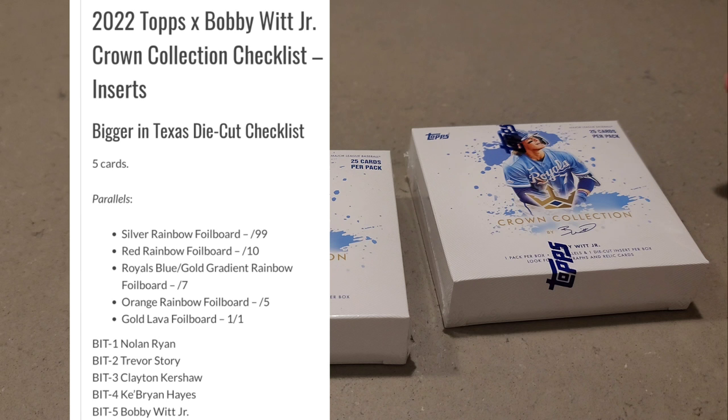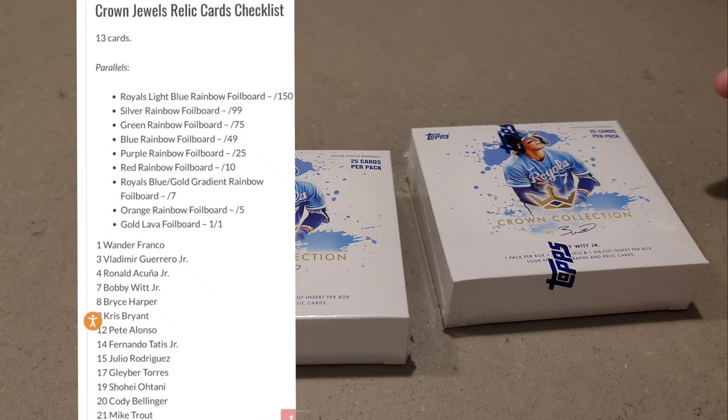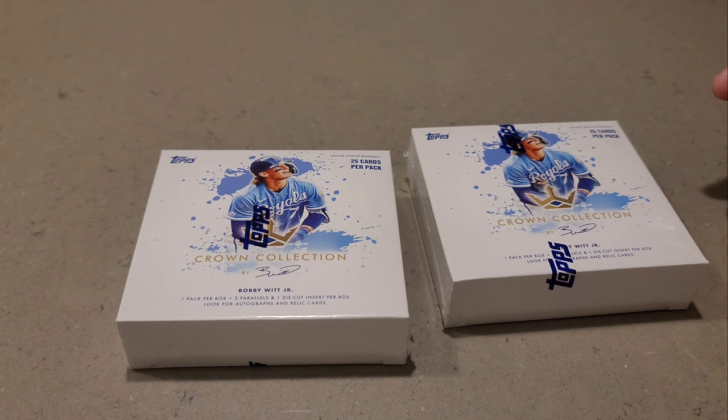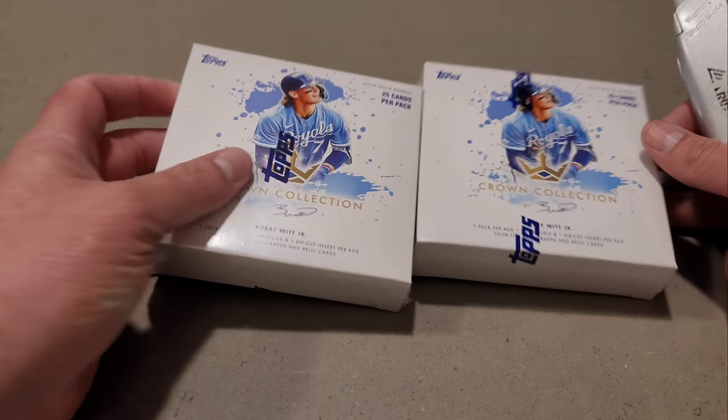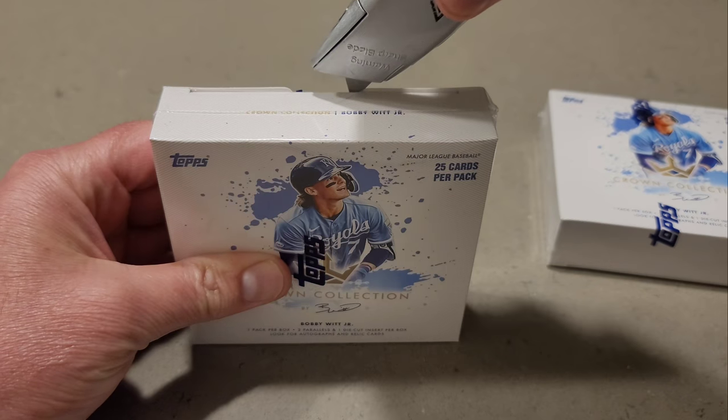The only true insert is the Texas die cut, and that is only five cards in the set list. There are quite a few people on the relic checklist — I think around 13 players on the memorabilia cards. The autographs, like I already went over, are Bobby Witt, and there are lots of base parallels you can get.